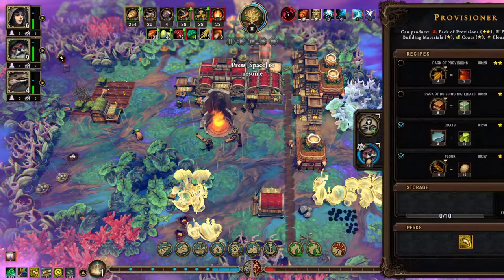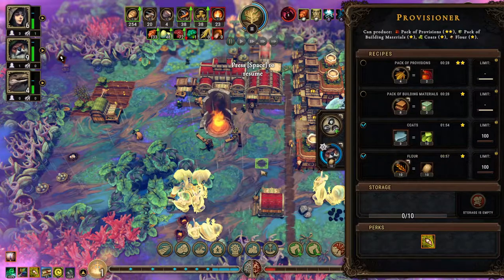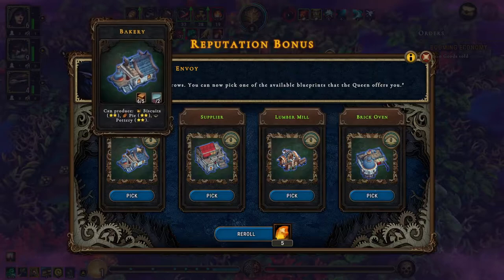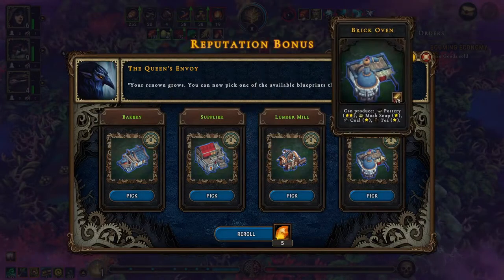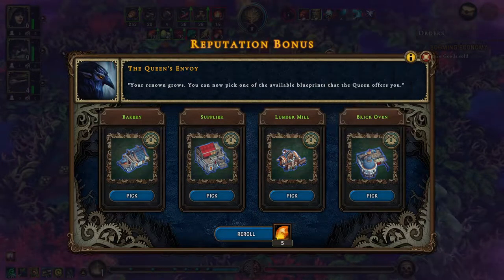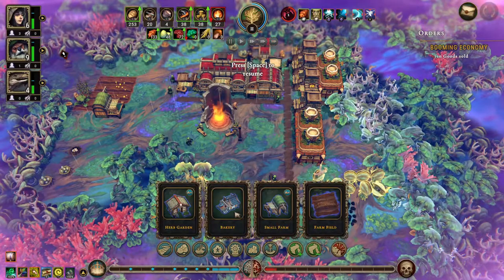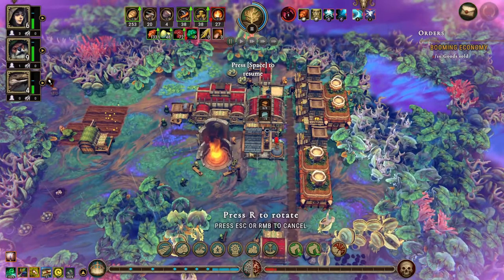All right, so we can turn this into flour now. We might need the bakery — the bakery is what we're getting. We're building one right here.